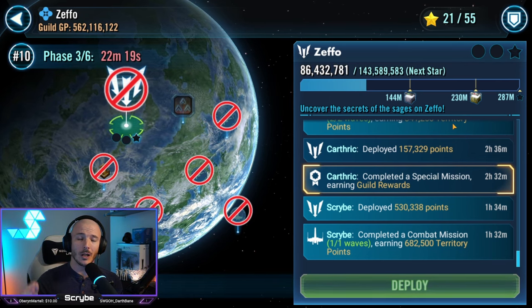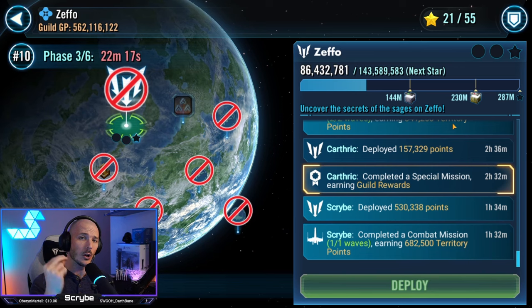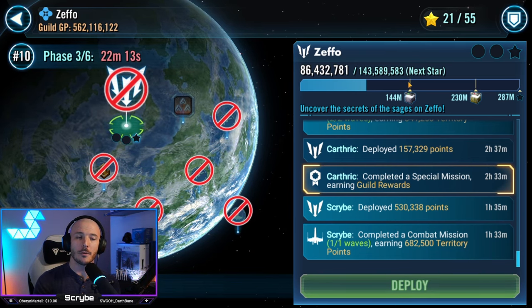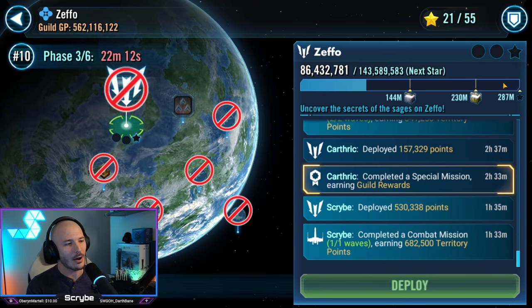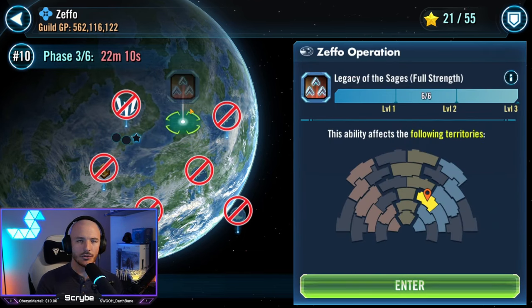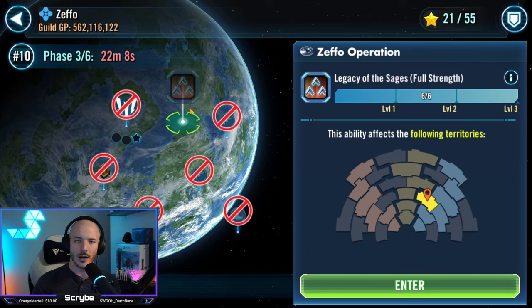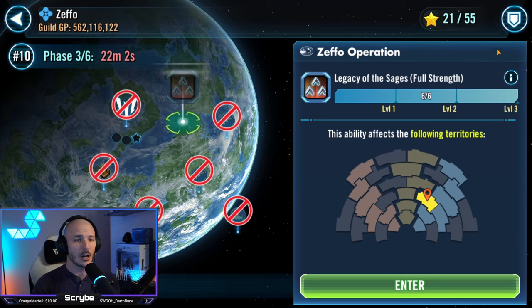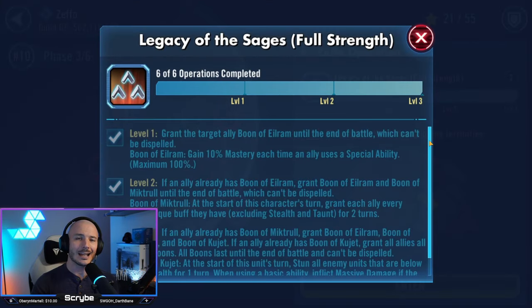I do think it's worthwhile. Once you've unlocked Zeffo, you can always just preload up to the point before and then look to max it out afterwards. You're going to want to maximise the operations or platoons, however you want to call it. If you need to spread that over multiple phases, do so.